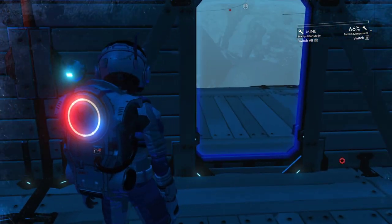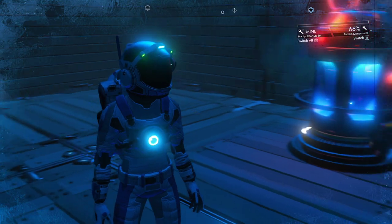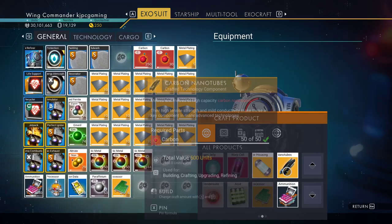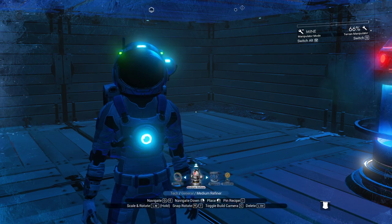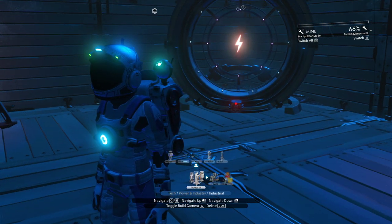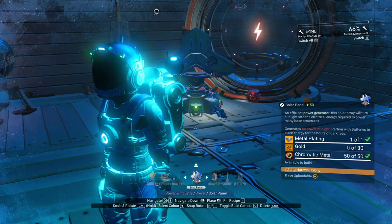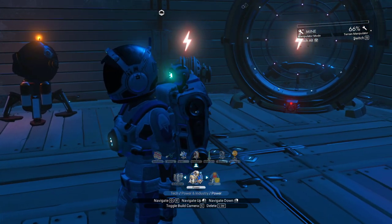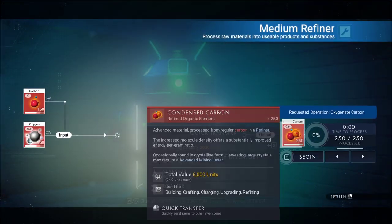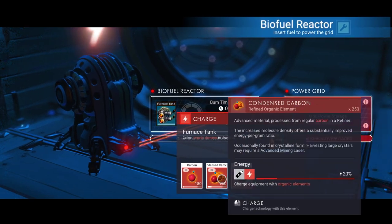I have to extend the base — that's pretty far. I hate to do that with something so expensive. Seems kind of foolish. Oops, forgot the wire — we're going to need some of that. We'll make some more condensed carbon.